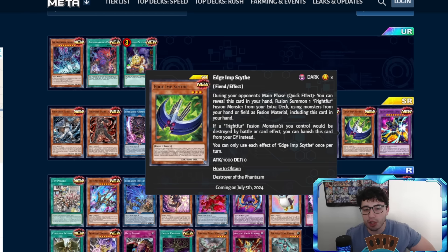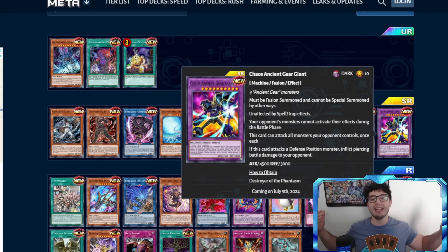Edge Imp Sight: if a Fluffal fusion monster you control would be destroyed by battle or card effect, you can banish this card from your graveyard instead. This is the design of a perfect card — it would have even been broken if it said 'when you banish this card, add it to your hand' for a full cycle. Each effect once per turn. Lovely.